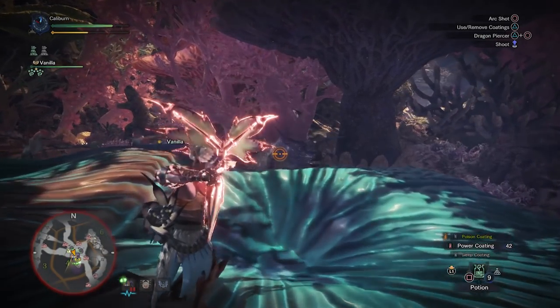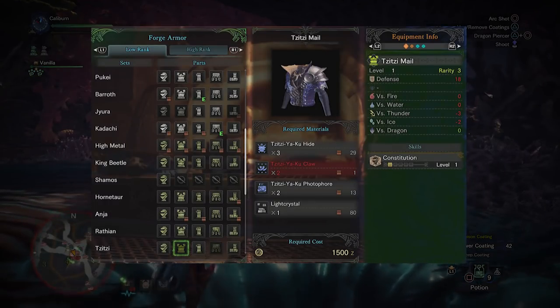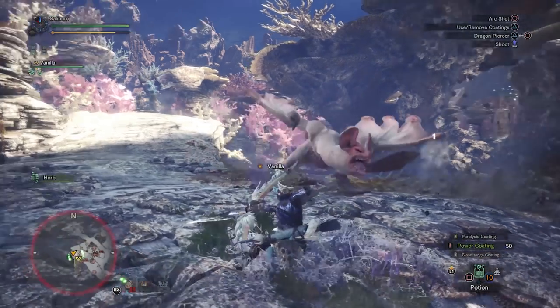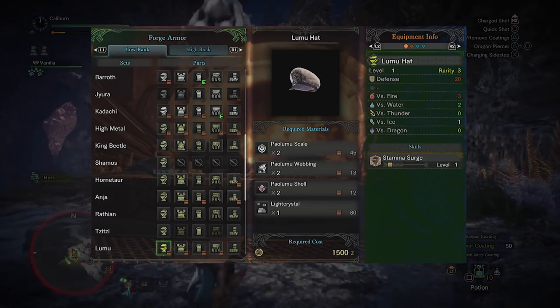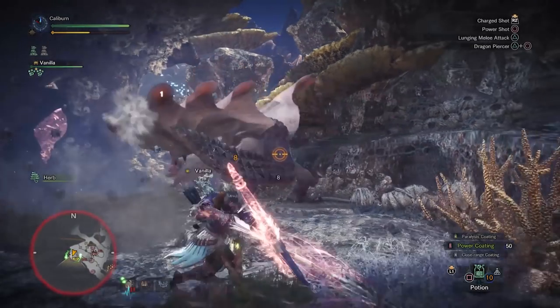Once you're in the Coral Highlands, you'll have to hunt Paolumu, but you should deviate and hunt Tzitzi-Ya-Ku first. The Tzitzi-Ya-Ku mail grants Constitution, and this should be considered a must-build. Then hunt Paolumu as part of the story. You can switch the Kadachi helm for Paolumu's hat to trade Constitution for Stamina Surge. Both will have similar performance, but the Lumu hat will have superior defenses.